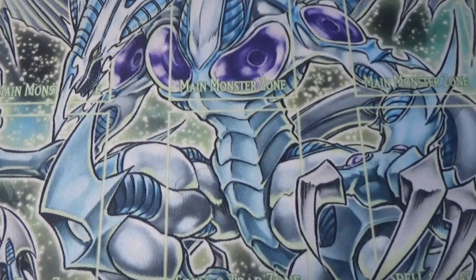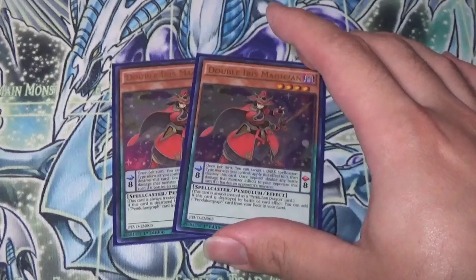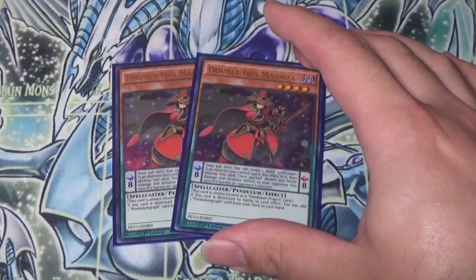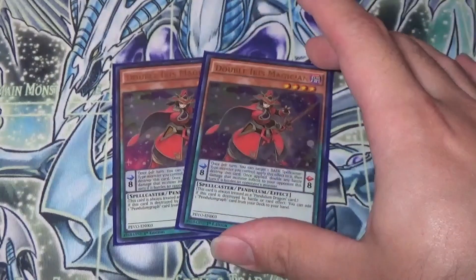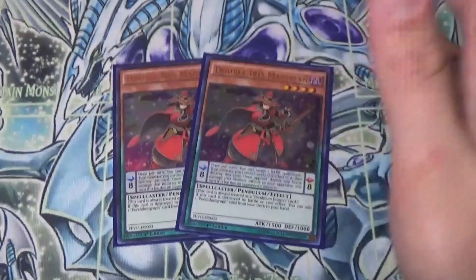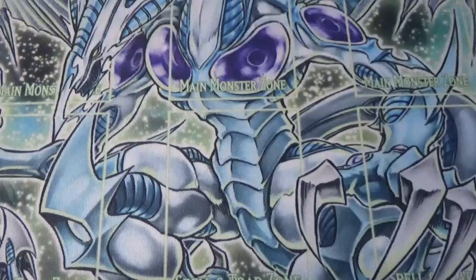Next up, we play 2 Double Iris Magician. This is your primary Scale 8 — the one you put in. What this card is really good at is that when it's destroyed, it lets you add a Star Pentagraph or a Time Pentagraph. With Time Pentagraph you can interrupt your opponent; Star Pentagraph lets you search even more cards. Also, if you control a Dark Monster, you can purposely destroy it, target your Magician — its effect makes it do double battle damage, but you mostly care about popping it and searching your Time and Star Pentagraph.